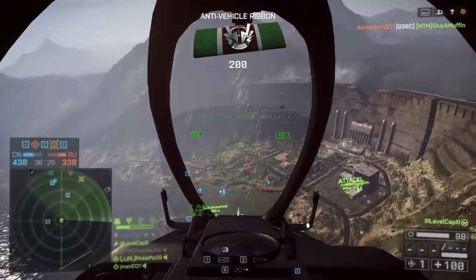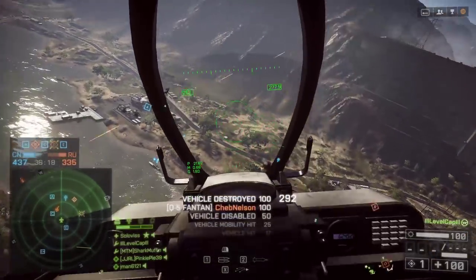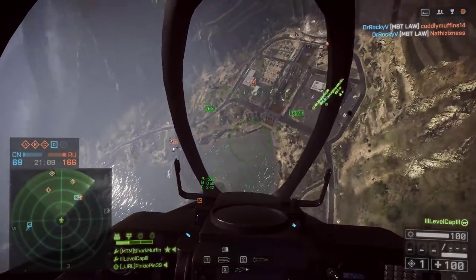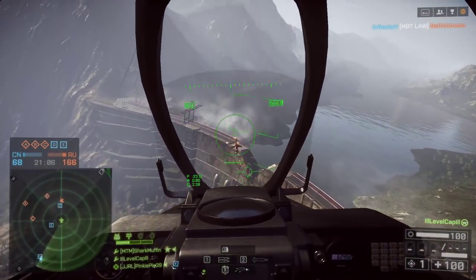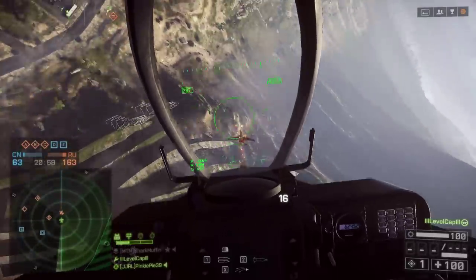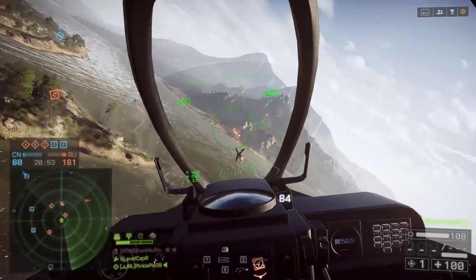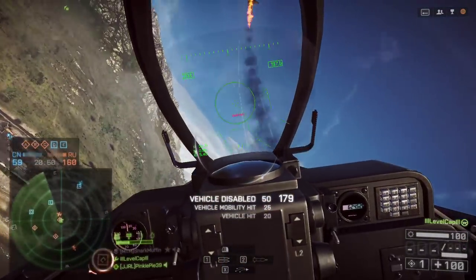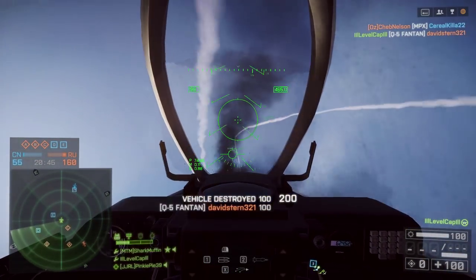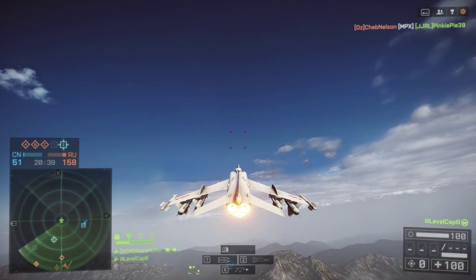If you do get caught up in a dogfight and you want to fight it out, the most useful thing to know is that your optimum turn speed is 313 — the little speedometer on the side of your user interface. If you can get that number around 313 or anywhere in the near vicinity, it will allow you to turn as fast as possible. The stealth jets also turn faster than the attack jets, so keep that in mind, especially if you're engaging in a dogfight in an attack jet — it might not be in your best interest. There's a lot of advanced jet fighting tactics, and the skill gap with jet piloting is probably a lot higher than the skill gap with infantry combat, and it's something I'd definitely like to get into, but I'm just not quite at that skill level yet.